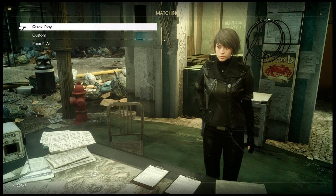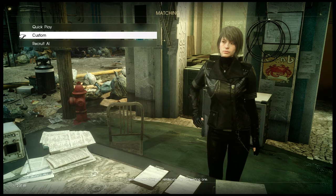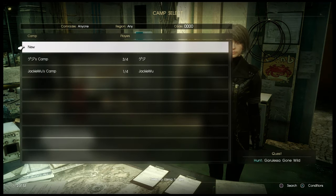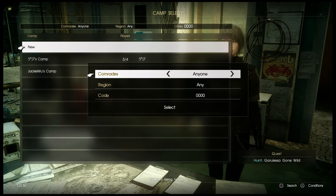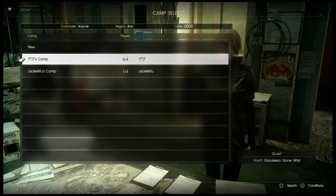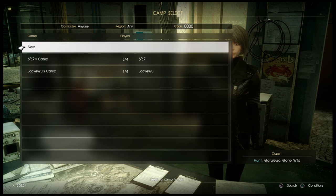You can do quick play — it'll throw you into a match. You can do custom, where it'll let you make a new camp. Or, as you can see here, it'll show lists of open camps that you can join. This one has three out of four — I can hop in there. Or you can create your own camp.